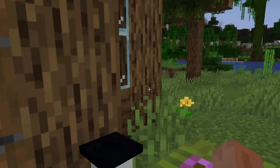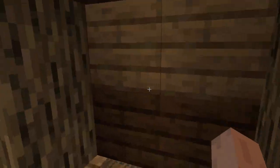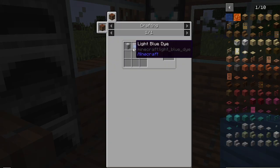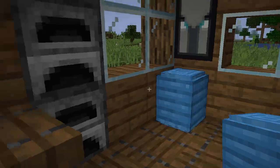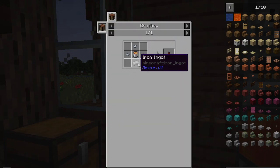This is our guy's house — I guess he went out to do some gardening. We can see here the light blue paper lamp, which is very simple. You take the white one and cover a torch in paper, and you can color any of the lamps this way. Over here we also have a lava lamp — the recipe for that would be lava and some iron.